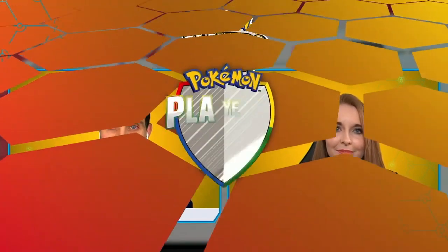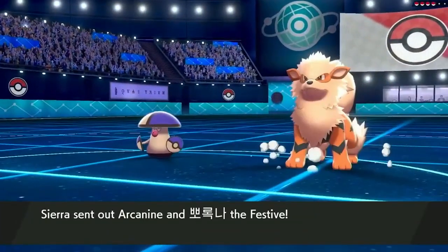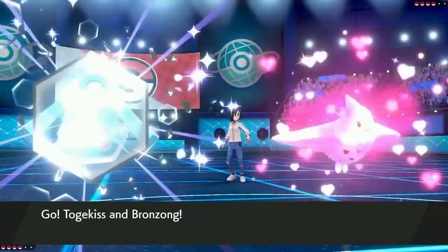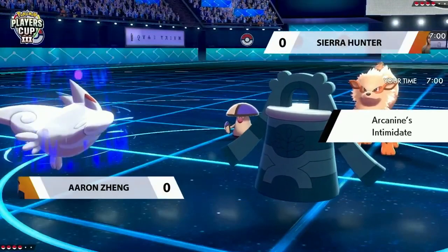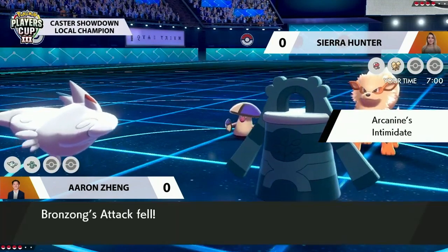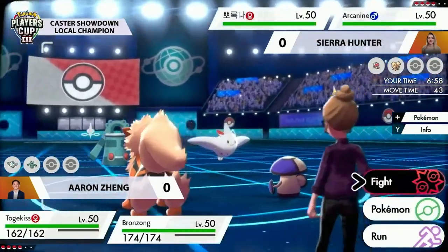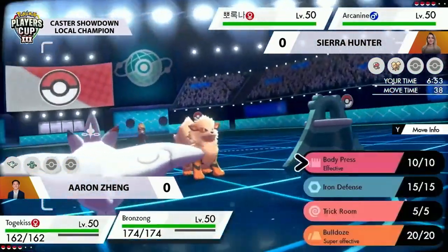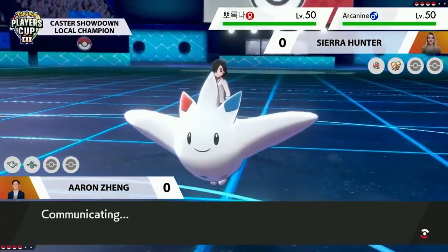Jumping straight into the battle, Sierra is going to be leading out with the Amoonguss. The Arcanine is potentially preparing for some Trick Room shenanigans on Aaron's side. With that classic combination of Togekiss and Bronzong, Aaron has the potential to start redirecting moves on Sierra's side with Follow Me, allowing Bronzong to set up Trick Room. Togekiss can also carry Safety Goggles for a seamless setup.